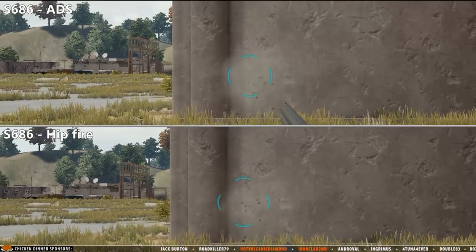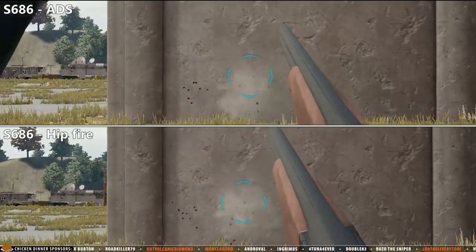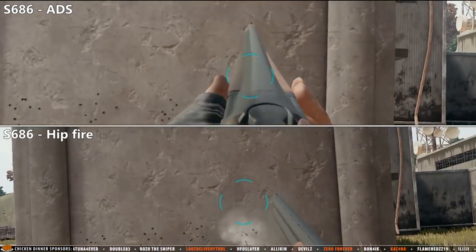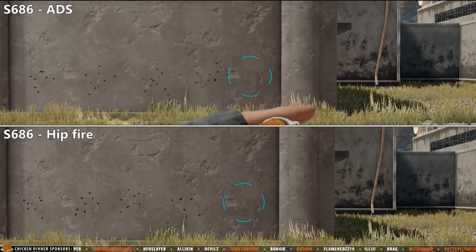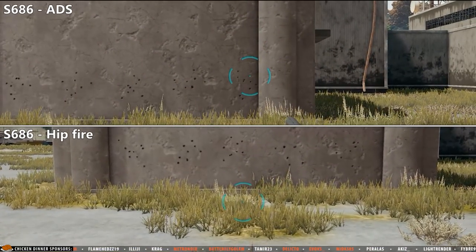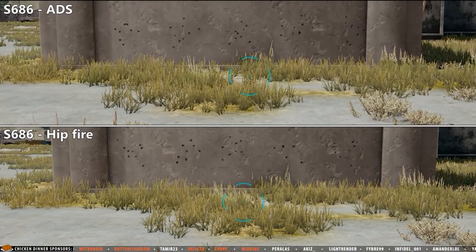First we'll start by busting a myth, because a lot of people think that going ADS or aiming will increase the accuracy of a shotgun. This is not correct and when you think about it, it wouldn't make any sense anyway. The pellets will always have the same spread regardless of going ADS or hip-firing.